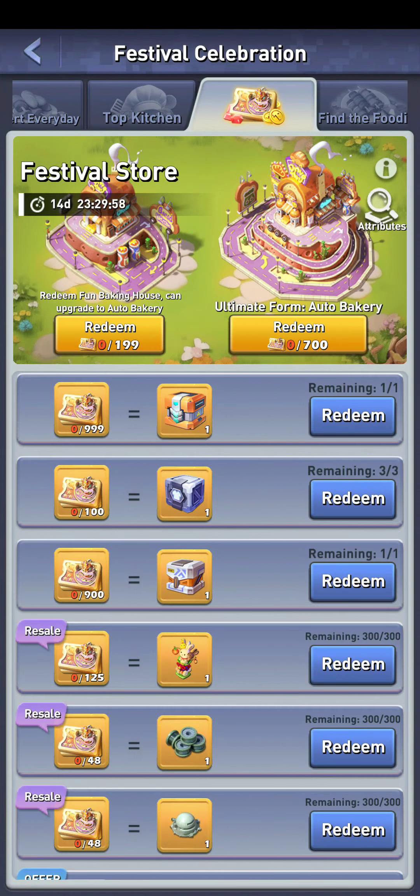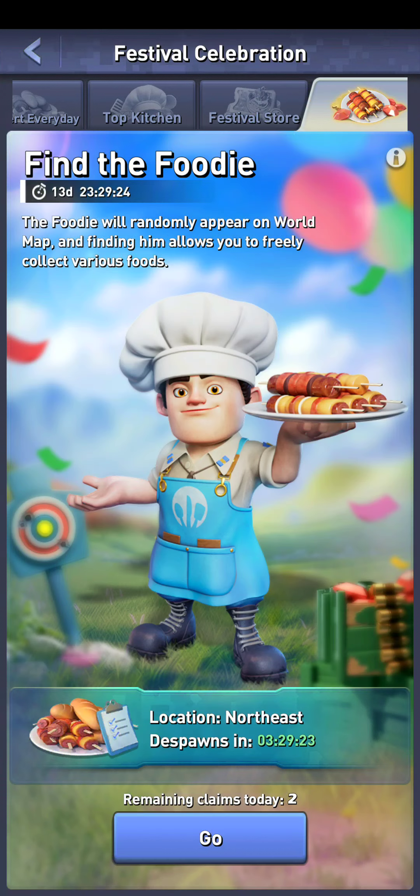I have a video on this base box so I'll link that in the description. The last step is the Find the Foodie step. The foodie is in the Northeast and despawns in three hours and 30 minutes. I don't know a great way to do this — I just scan the map in the Northeast and look for them, similar to when you're looking for a loot quest reader.